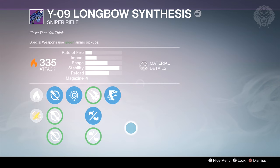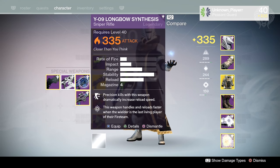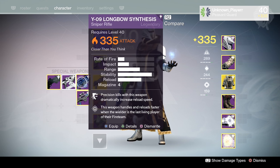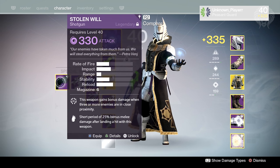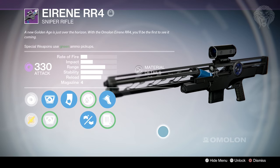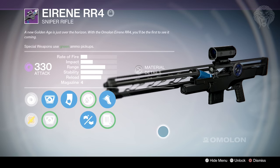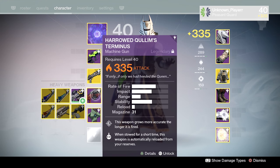Speaking of snipers, we have the Longbow Synthesis. I already made a separate video about this which I'll link in the description — I did finally get one, not great perks, but you can find out more in that video. I've also got this Hitchhiker FR4 from a Dead Orbit package. This thing has incredible perks — it's pretty much a god roll fusion rifle, so I definitely need to rank it up and try it out. And finally the Irene RR4, one of my all-time favorite sniper rifles. I love how it looks and it's always been really nice in terms of performance.